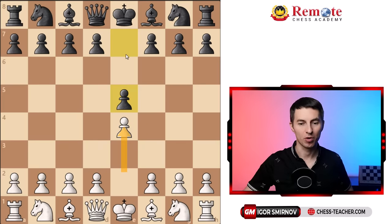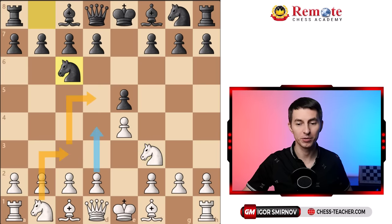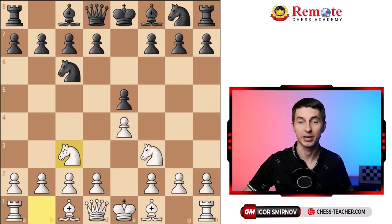After the first moves pawn e4, pawn e5, you continue with knight f3, black defends this pawn by going knight c6. So far these are just standard moves, and now you play knight to c3. Instead of bishop c4, which is more popular, you just develop the other knight. At first it looks like just a developing move, but you're setting it up for some really cool traps.